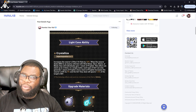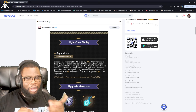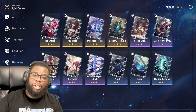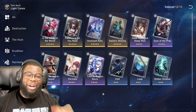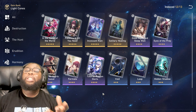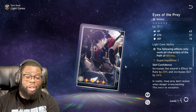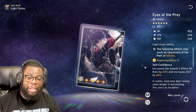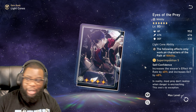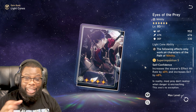There are other light cone options, though not as powerful as the signature. Looking at nihility light cones: you really want a light cone that gives effect hit rate, since she wants at least 120% effect hit rate. Eyes of the Prey at S5 gives 40% effect hit rate — just like her signature — and then increases DoT damage by another 48%. This is the best four-star option and honestly your second-place choice right off the bat.